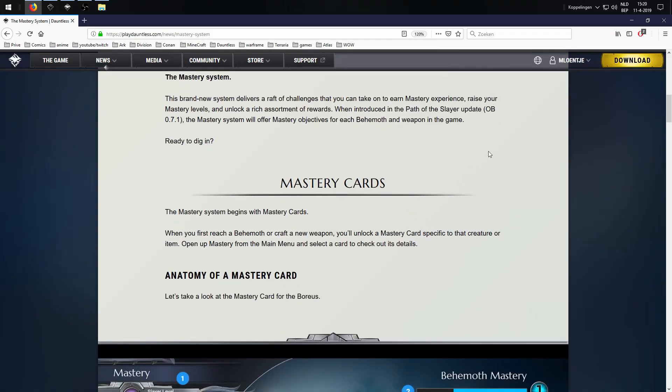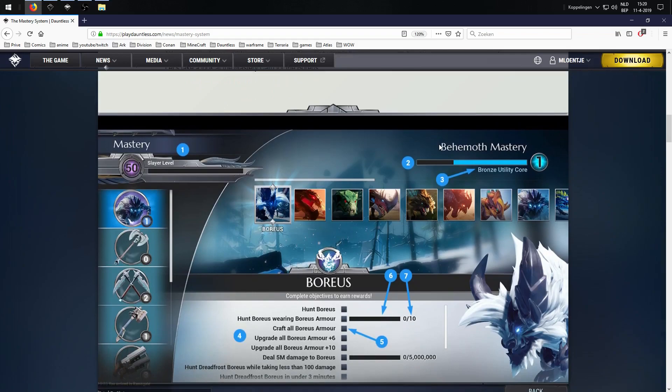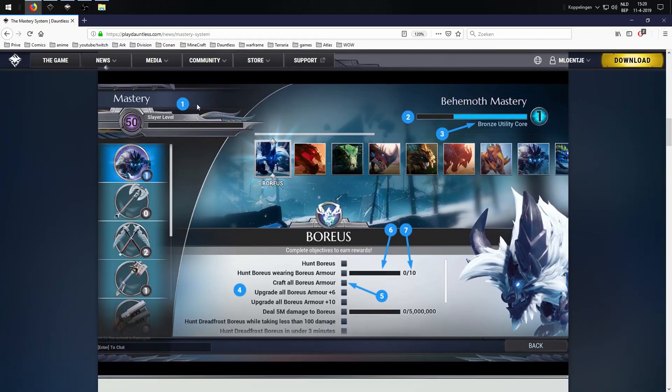Mastery cards. The mastery system begins with mastery cards. When you first reach a behemoth or craft a new weapon, you'll unlock a mastery card specific to that creature or item. Open up mastery from the main menu and select the card to check out its details. Let's take a look at the mastery card for Boreas. Mastery, Slayer level 50. You got your different types of weapons on the side, and you got the behemoth. It goes from right to left — kinda strange, usually it goes from left to right.